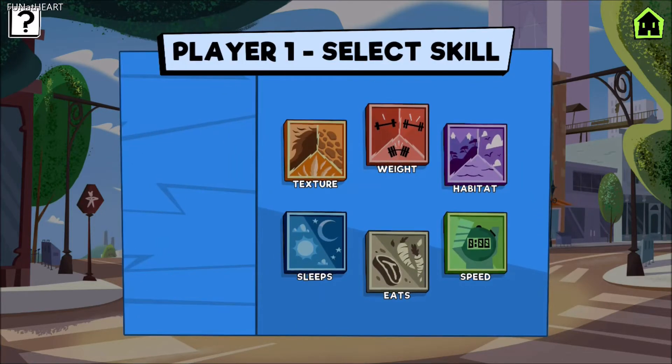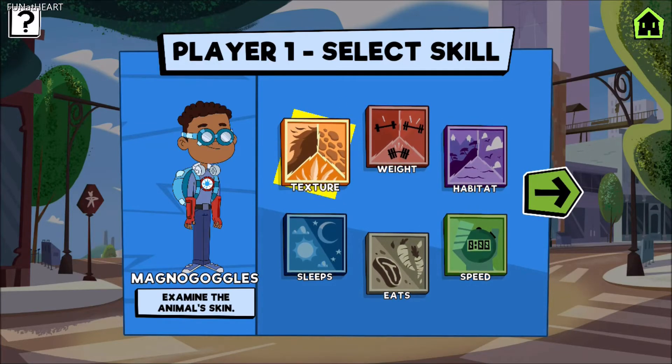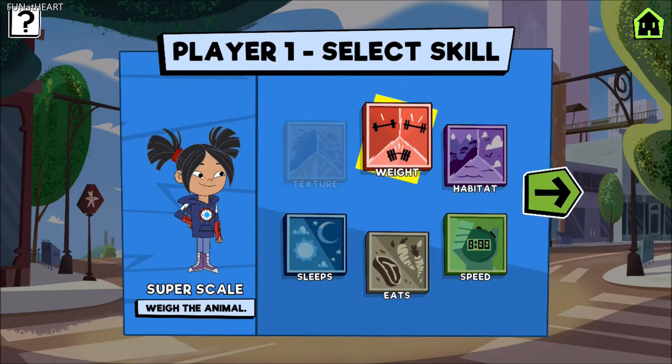Player one. I wonder what they feel like. Player one, pick one or more traits to investigate. Do you think I can lift them?